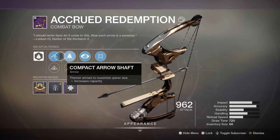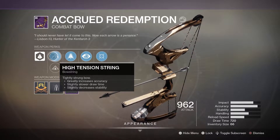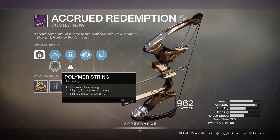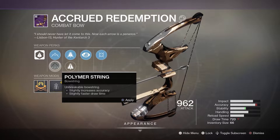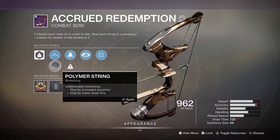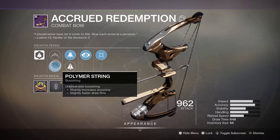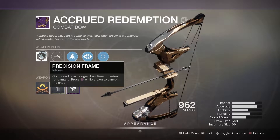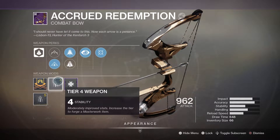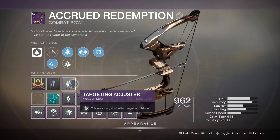In terms of the bow string we have High Tension String — greatly increases accuracy at the cost of draw time and stability. We could have a Polymer String which increases accuracy and brings our draw time down to 648. Either way this bow is going to tap. I may as well go for the faster draw time. Its intrinsic is Precision Frame — compound bow, longer draw time optimized for damage. We have a stability masterwork; I would have preferred a draw time one.